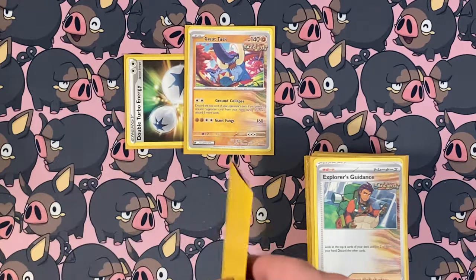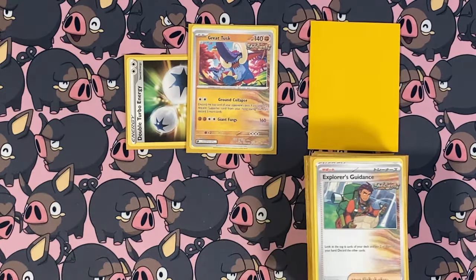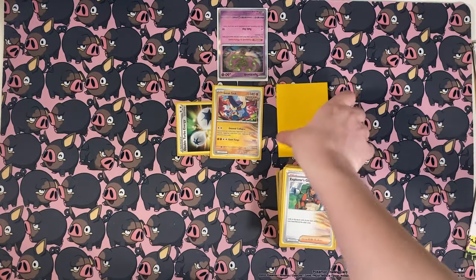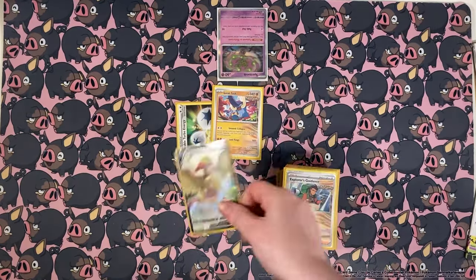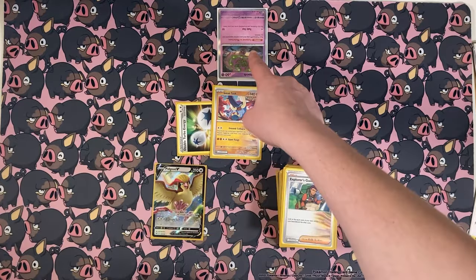If your opponent isn't playing something like Spirit Tomb where Pidgeot can't bounce from the bench, that's a problem. But at the end of the day, this thing keeps you safe. No Spirit Tomb? Just put it back in the deck and then you won't deck out. Very good card.